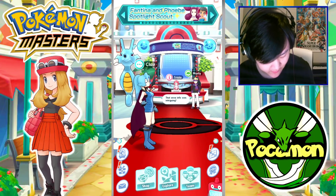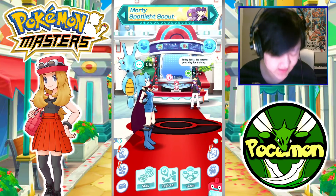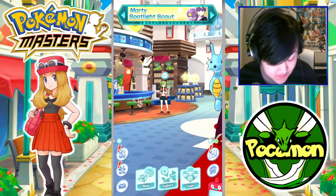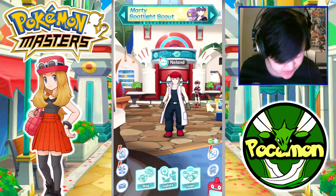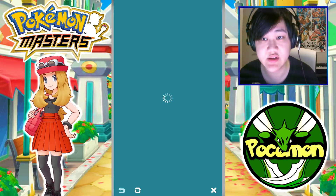Hey folks, welcome back to another Poem Master video. We finally got Scyther in the game — well, not yet, because it takes a while to hatch the eggs, but we'll eventually get Scyther once we hopefully hatch one. The bug type egg event is here, so let's just go over the details real quick.